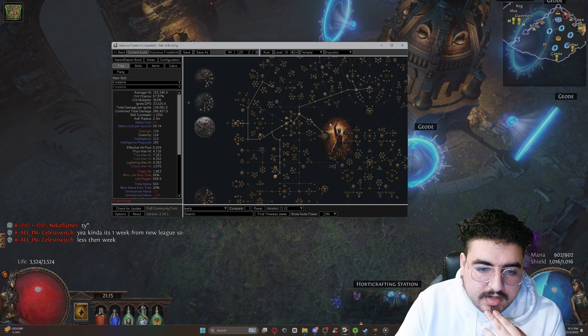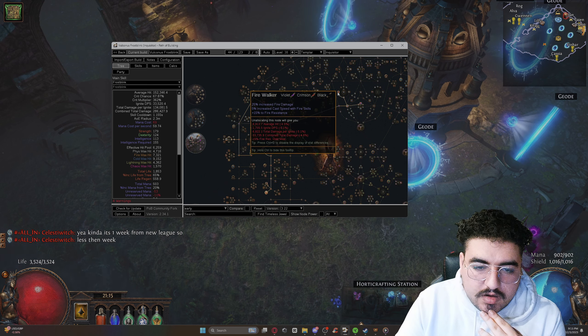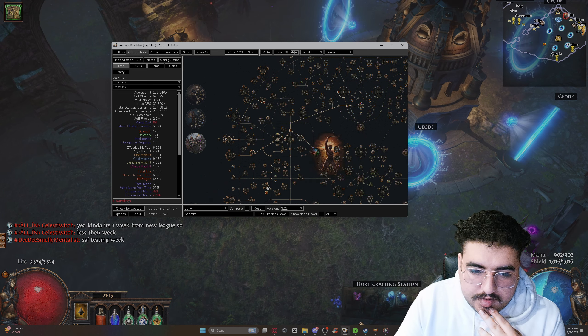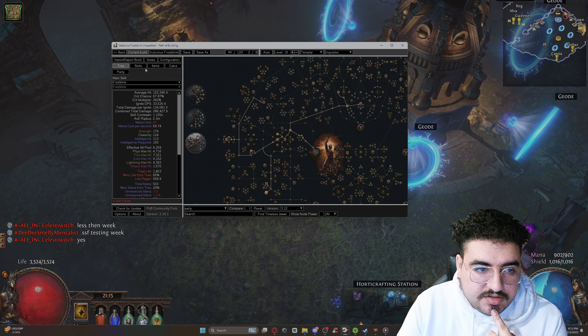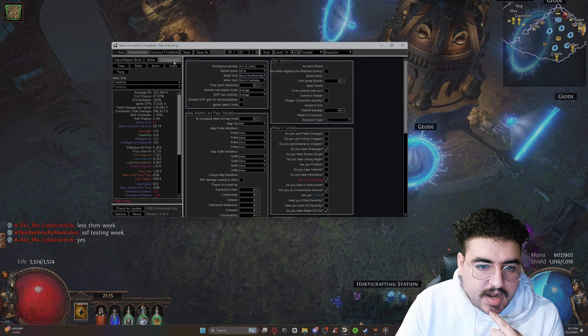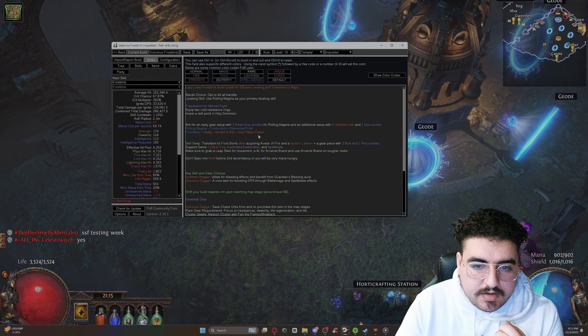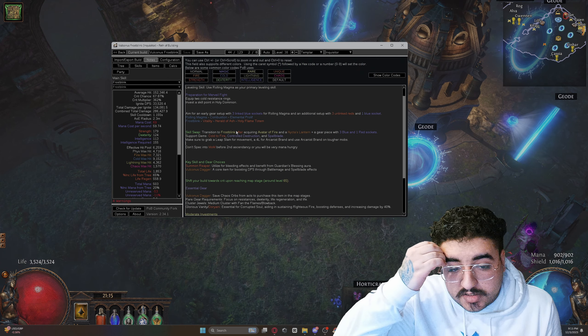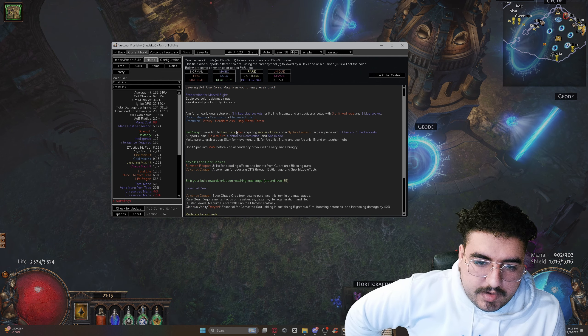First you go for Divine Judgment and then you go for Fire Walker up here, then Avatar of Fire and Arsonist. Then you can equip a Nictus Lantern, which you should have a chaos orb by now to buy. That's when you switch to Frost Blink with Cult of Fire, Controlled Destruction, and Spell Blade. You're going to need a three blue, one red socket setup.